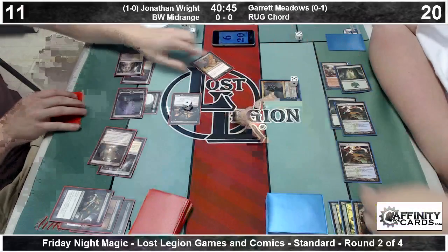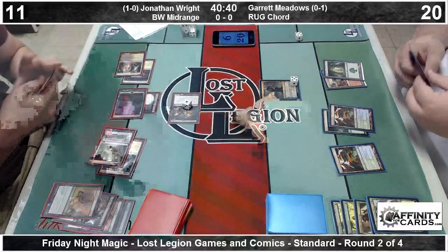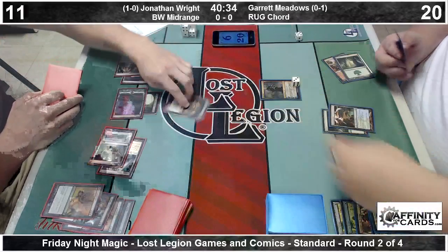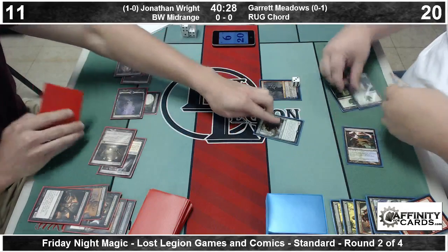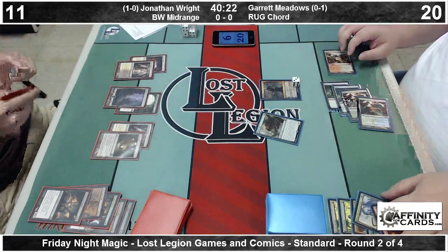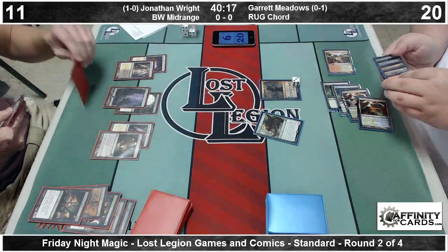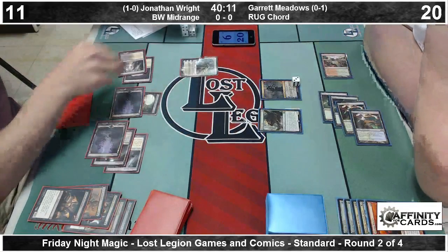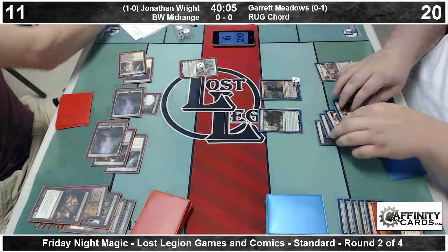An Ultimate Price takes care of one of the creatures. We sac another one to the Desecration Demon, and then Jonathan comes up with yet another Hero's Downfall — a pretty fortunate draw, coming up with two Hero's Downfalls. So a Ral Zarek minus two is going to deal three damage to Desecration Demon. A Mizzium Mortars is going to finish it off, and then Garrett's going to play the last card in his hand, which is a Hornet's Nest. Not that great in this spot against Jonathan's deck, as it doesn't interact nearly as well as some other cards do. And Jonathan just runs out Elspeth, makes three dudes, and we'll see what the top of Garrett's deck looks like.